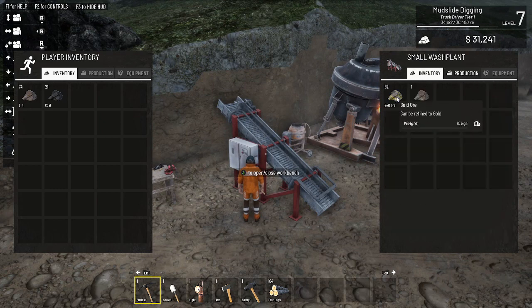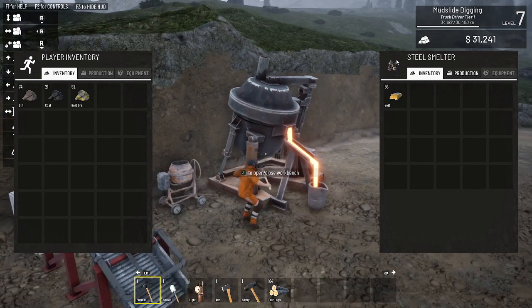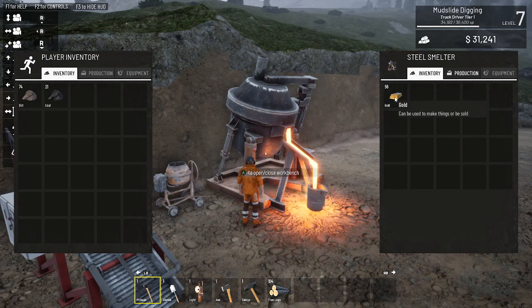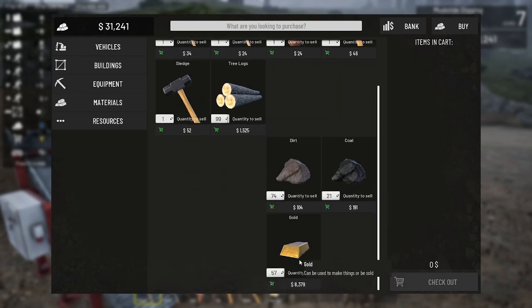Everything is done in here - let's take all this gold out. Close the wash plant, open this workbench production. I have 52 - I'm going to say 99 just because I'm one of those guys that forgets what I'm doing. I'm going to put this over here. They want 210 for me to buy one gold bar - because I have a gold bar, this is what I would get paid for one: 147 dollars. Which yes it's a lot of money, but the economy is off a little bit in this game.